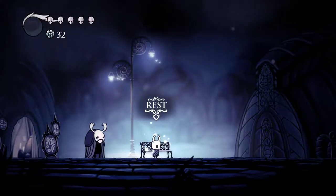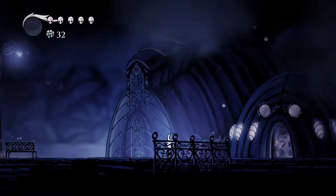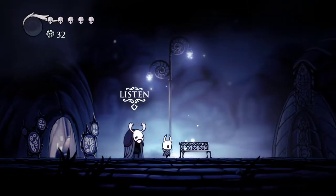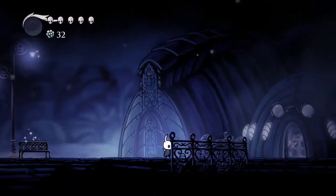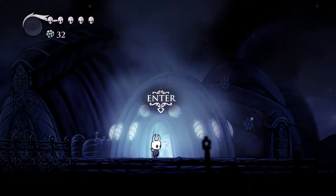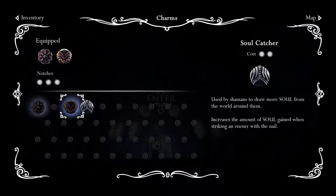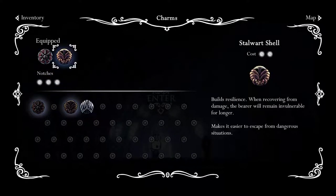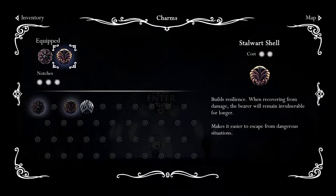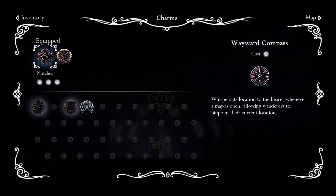Hello, welcome to another episode of Goatman Games. Let's play Hollow Knight. Last time we bought a few items and saved Sly, one of the residents of this town, as well as defeated Gru's mother, I believe. We bought the stalwart shell and we've got it equipped, so we'll see how well that goes for us. It builds resilience when recovering damage — the bearer will remain invulnerable for longer, so that should be nice. And then we just have our compass going.